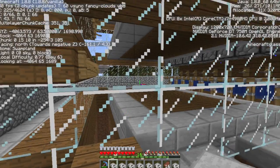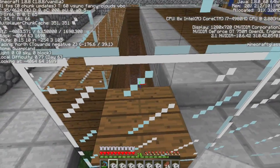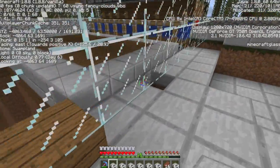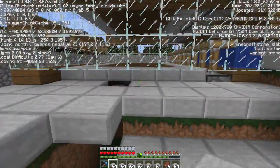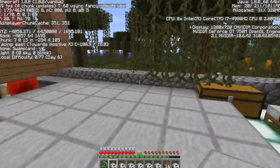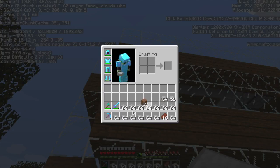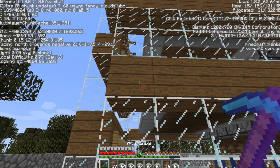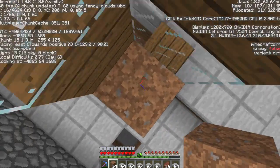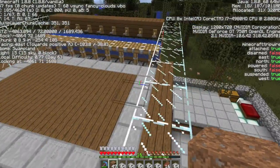I went ahead and finished off the walls and dug the hole where the witches will be dropping so that we can harvest the drops from them. The only thing left is putting on the roof. Depending on how much time we have left, there will either be a time lapse of me finishing the roof or just a cut to the finish.